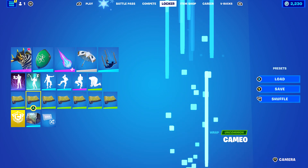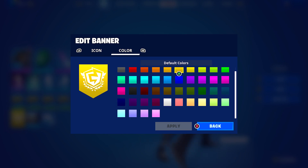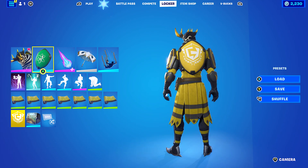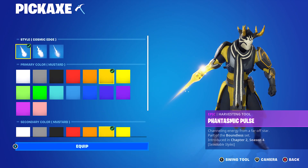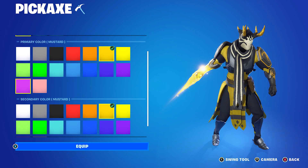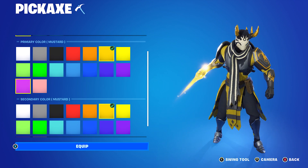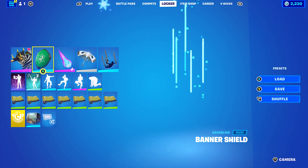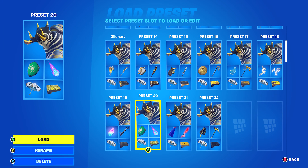Next combo: I decided to use the Banner Shield. You can use any banner you like — I was trying to find a knight style, but I decided to stick with the FNCS banner, using the sixth colour across on the top row, which goes very nicely and is almost perfect with the yellow. Pickaxe is the Phantasmic Pulse, and I'm using the Style Cosmic Edge with primary colour Mustard and second colour also Mustard. You can also mix it up with white, black, or any yellow combination — totally up to you. The Wrap is Cameo from the Chapter 2 Season 1 Battle Pass.